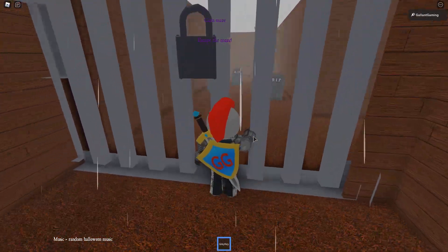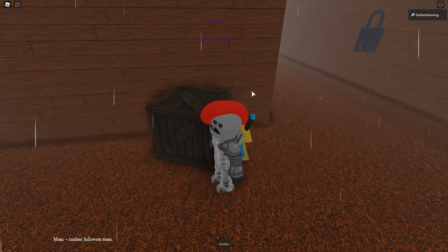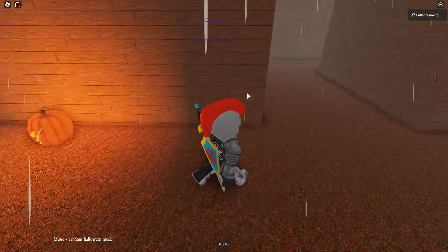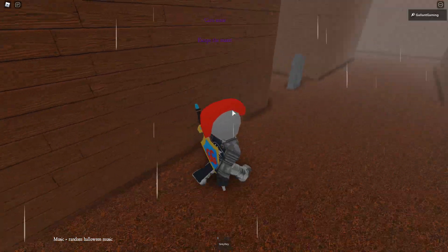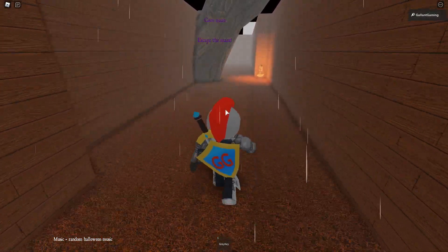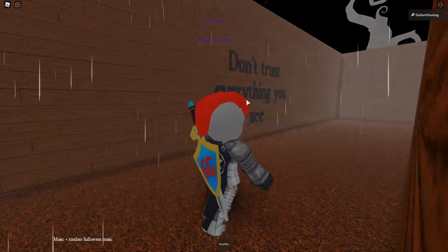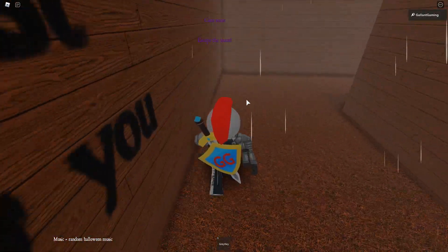All right, I made it in. We gotta find four keys. I'm not sure if the gray key counts toward that. There's no key down here. It's gonna be hard to show you what to do, so follow my path if you want to find the keys.